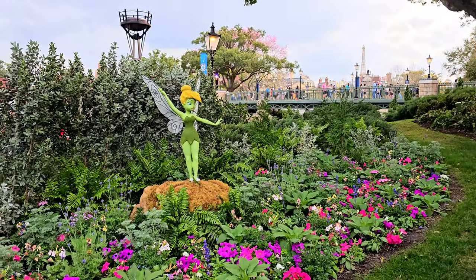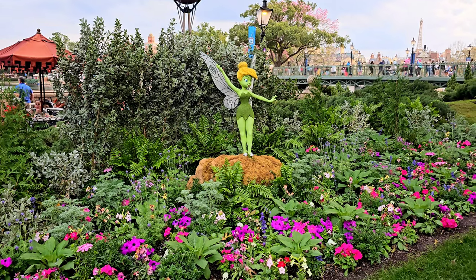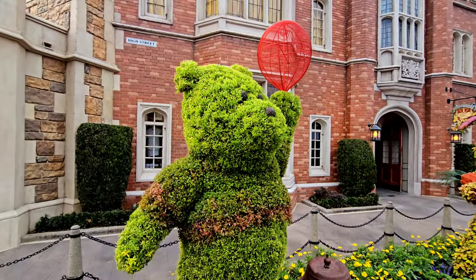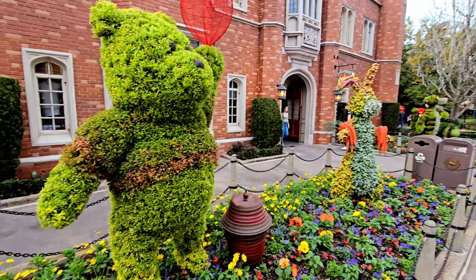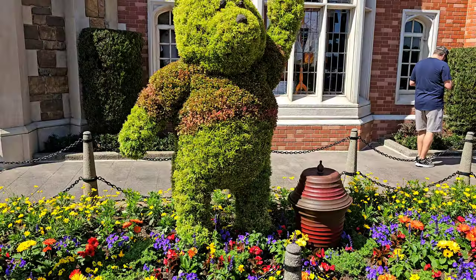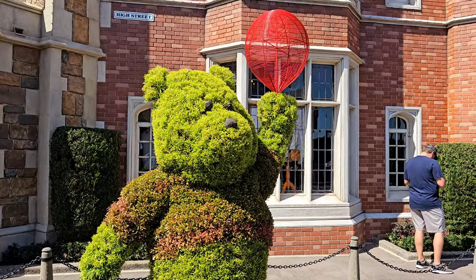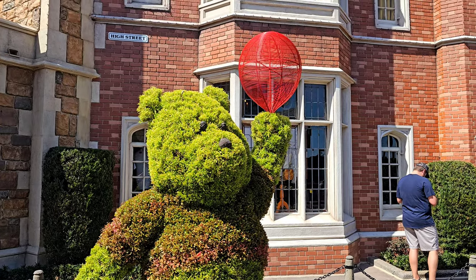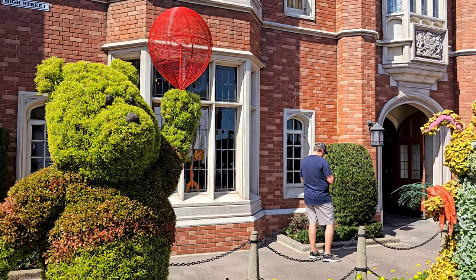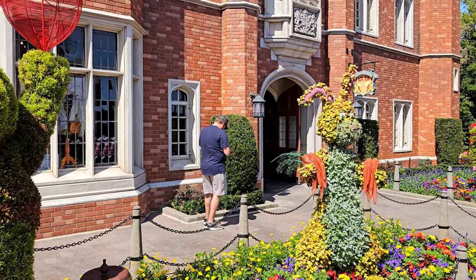Looks like Tinkerbell is here for Flower and Garden — I don't think she's here all the time, I think this is a Flower and Garden thing, so she's up. And even more topiaries over here in the UK — you've got Winnie the Pooh and Rabbit. 'Oh hello everybody, it's Pooh Bear here welcoming you all to the Flower and Garden Festival with my friend Rabbit!' And there's Eeyore and Tigger too — hope you have a great time!